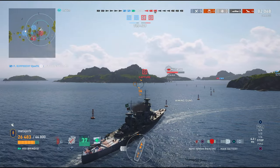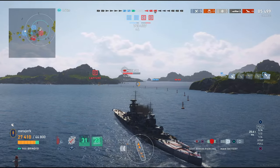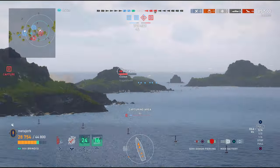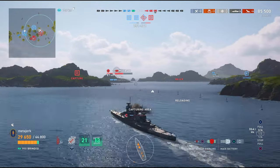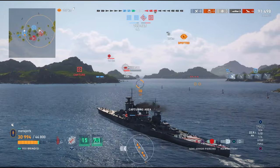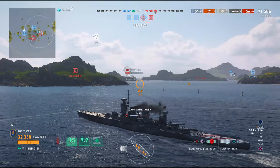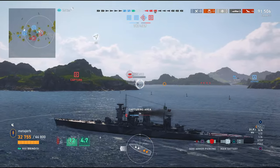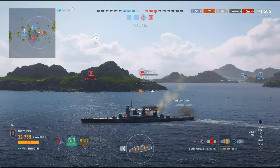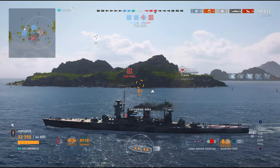I was actually thinking: do I want to get the kraken and sink this Musashi, because that would definitely be doable, or do I want to win? I said I want to win, and if I can get a kraken in the process, well that's even better. I would love to get one more salvo off on this Musashi, but I just didn't think I could — I'm trying to get my turrets turned around. I think I'm going to get one more salvo off but it's not going to be enough, so somebody else is going to get the Musashi, which is good because we want to win. I'm going to get this cap secured.